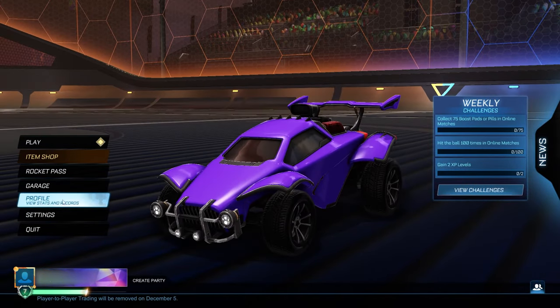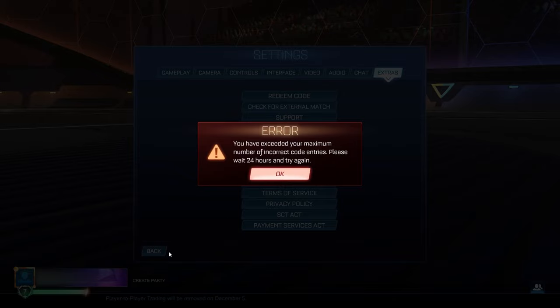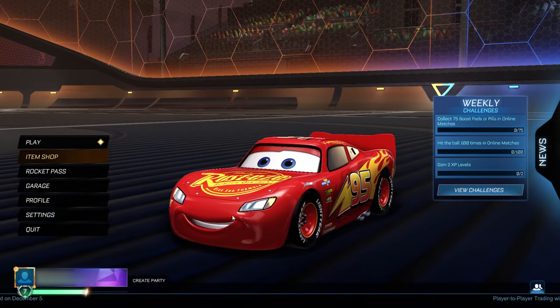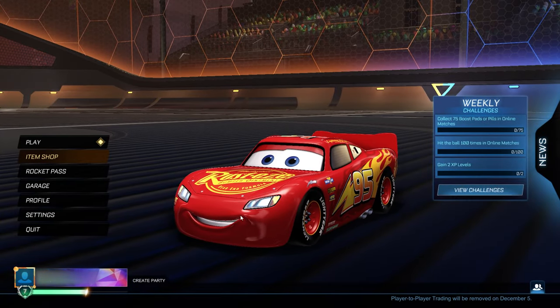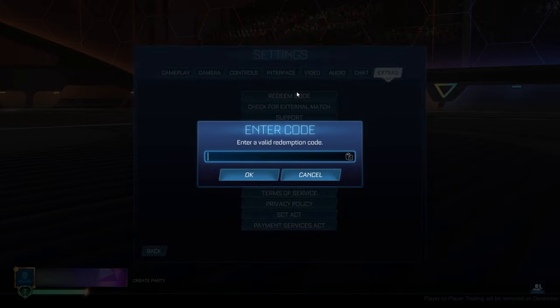Now we can redeem these items. Go into Settings, then Extras, then Redeem Code. There are about three or four codes which together will give you all the items. This first code is for the body — it's simply McQueen.body. Go ahead and click OK and go back to the main menu. Notice the Lightning McQueen body for completely free — the eyes move and everything, it looks so cool.